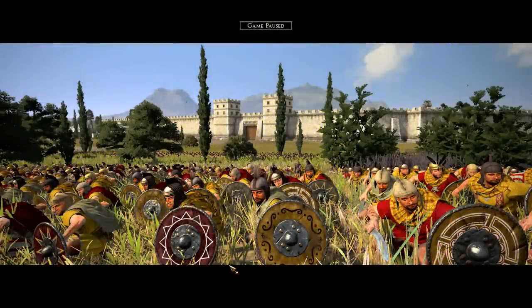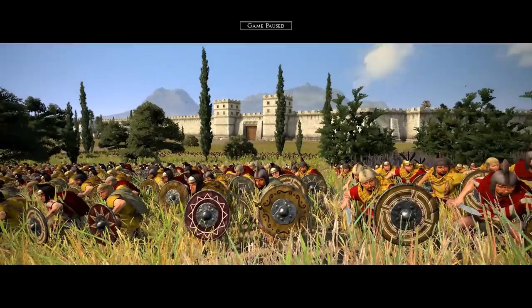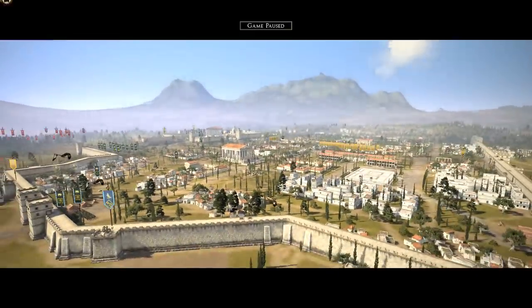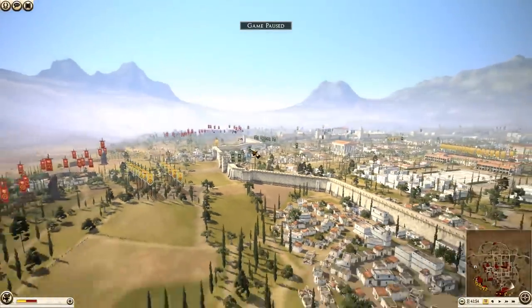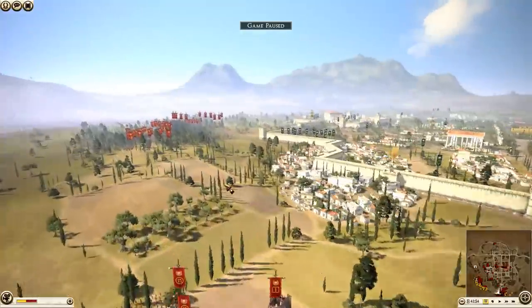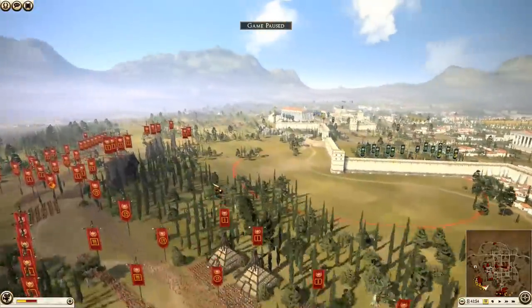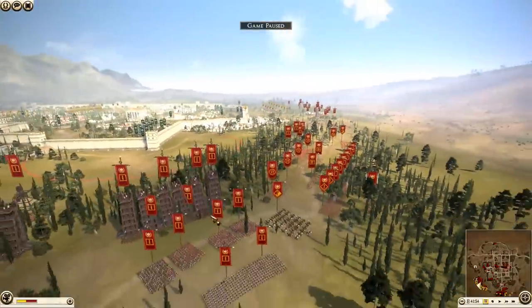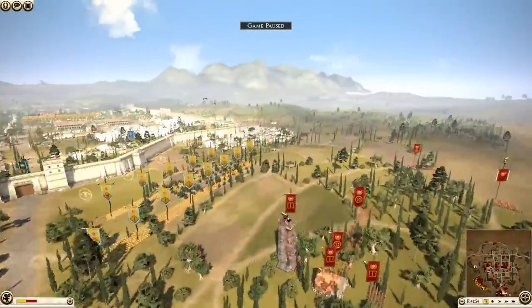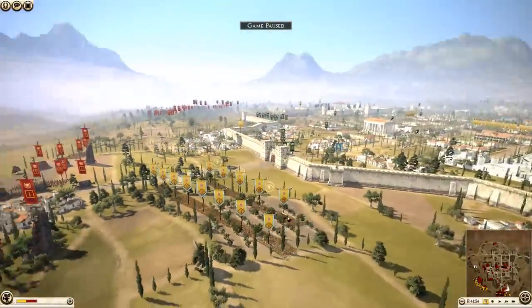Welcome back Knights of Apollo to another glorious siege battle. My name is Apollo and this is Total War Rome 2 - a massively epic struggle. We've got a huge settlement, 8 armies on the battlefield, with 4 Roman attacking armies. That's going to be quite the force to deal with. But the defenders have some tricks up their sleeves - this is a siege of tricks and traps.